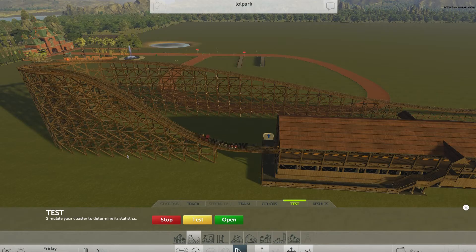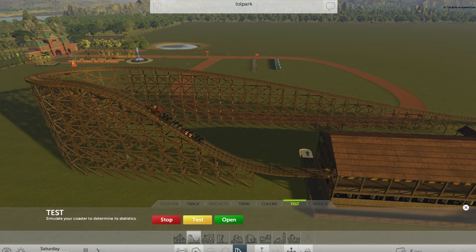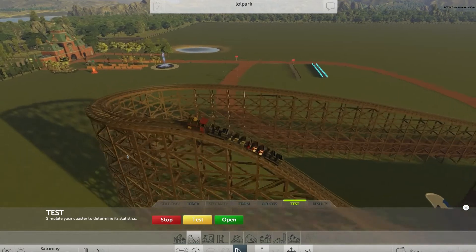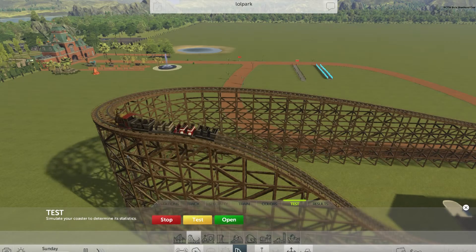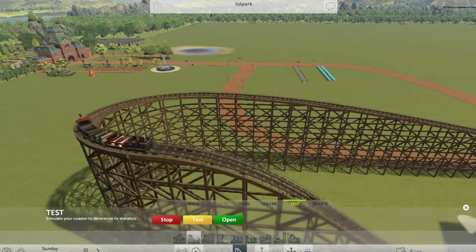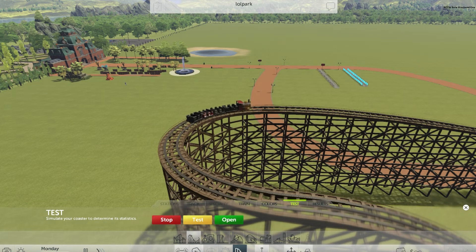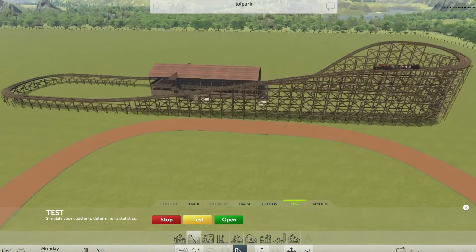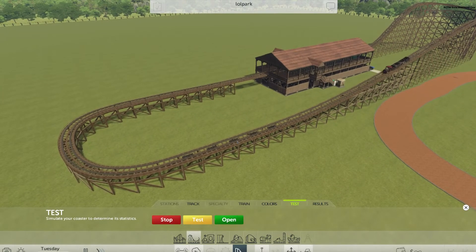I have all sound turned off — I forgot to mention that — because the in-game music is really loud and there's no option to turn it off. You should be hearing the nice chain sound: tuk tuk tuk tuk. And there we go, it's released from the chain and it's just coasting — nice and easy. These brakes might be too strong though.